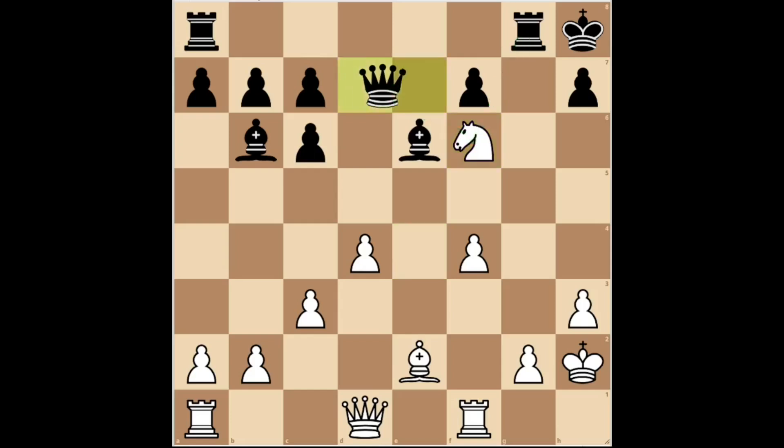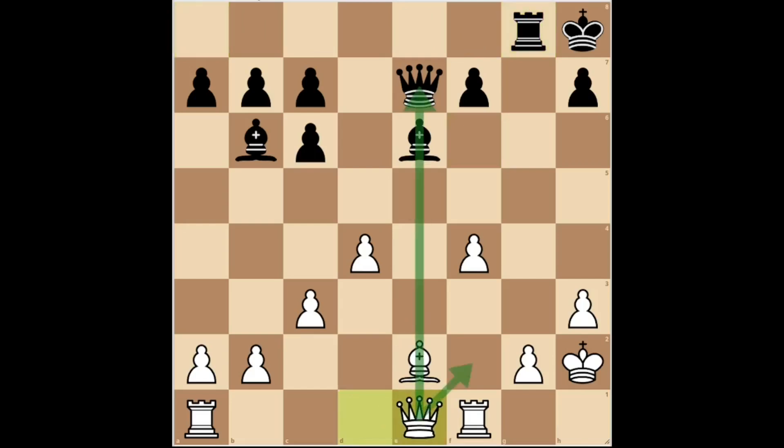Black played queen E7. After knight takes G8, rook takes G8. White played queen E1, occupying the E file, which is an open file, and taking control over the H4 square to prevent the black queen from invading that square.